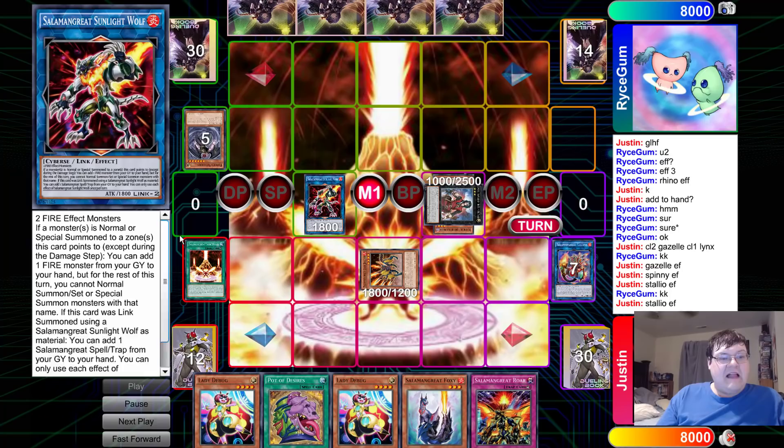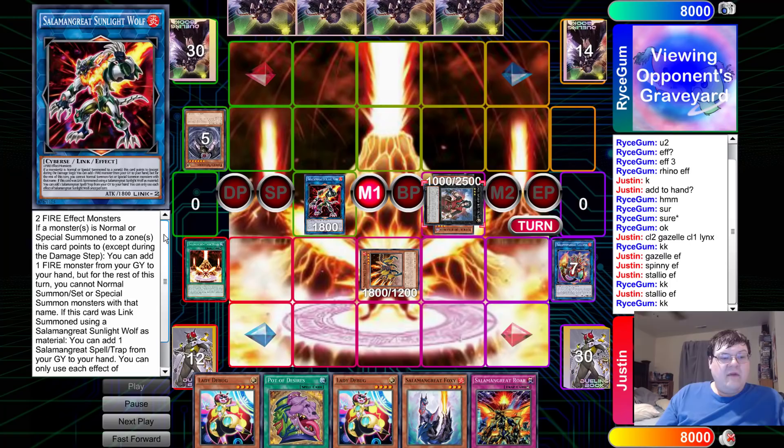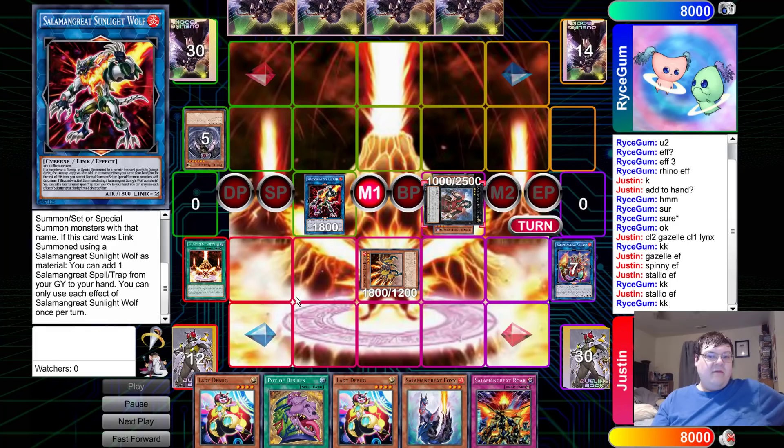This is the guy that comes out next set — Sunlight Wolf. If a monster is normal or special summoned to a zone this card points to, you can add one fire monster from your graveyard to your hand, but for the rest of the turn you cannot normal or special summon monsters with that name. If this card was Link summoned using a Salamangreat Sunlight Wolf, you can add one Salamangreat spell or trap from your graveyard to your hand. You can only use each effect once per turn.